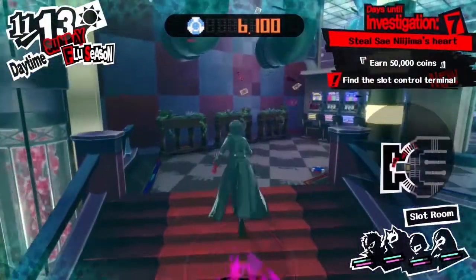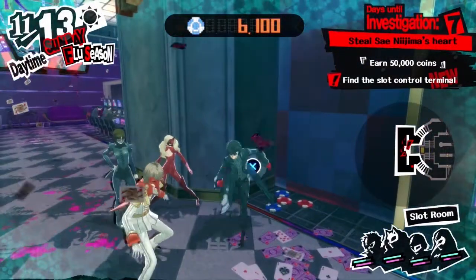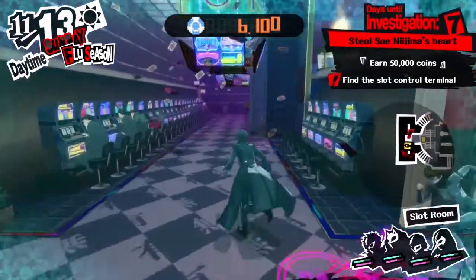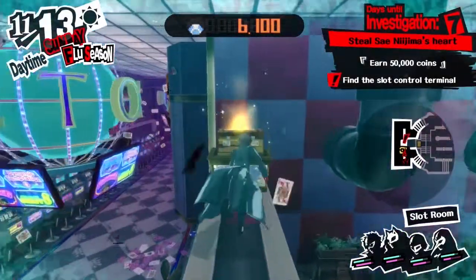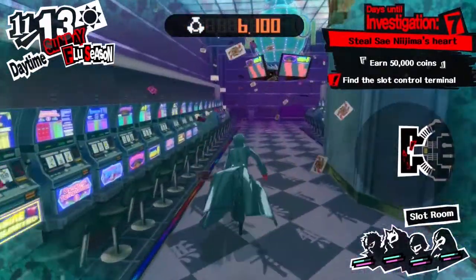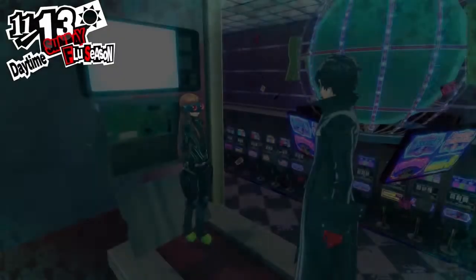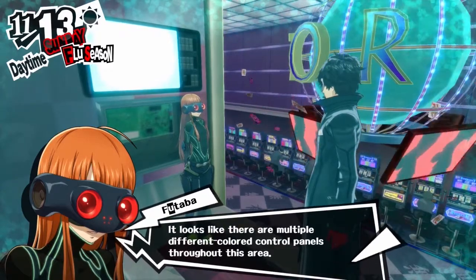First of all, we've gotta find the terminal around the back of the machine. It takes me a little bit — I'm trying to work out where the heck this thing is. I get the chest first, then climb up, and there we go. Futaba will tell you: basically there are three terminals that we need because they're cheating, so we need to find the three terminals and get her to mess with them. Three colored panels.